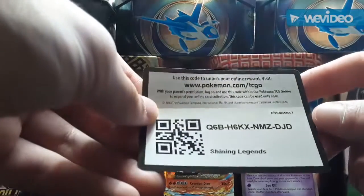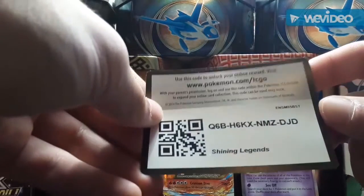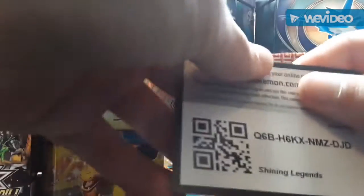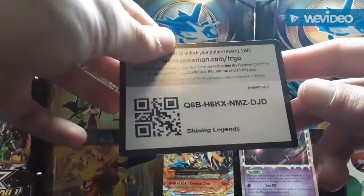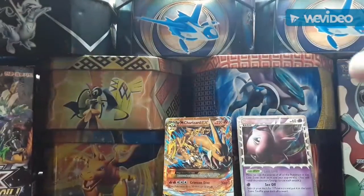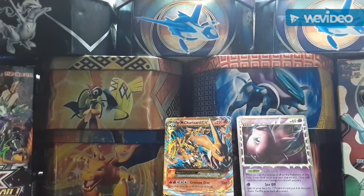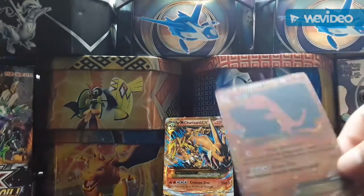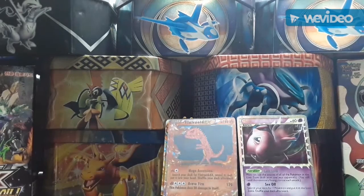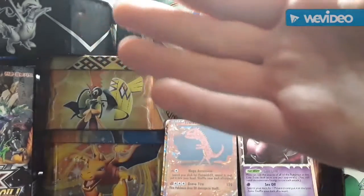This extra code card is for one Shining Legends blister pack — you guys know how much I like Shining Legends. Thank you guys so much for watching. This has been my full Pokemon card collection — all my good cards. That Flarezoid EX right there is definitely the best card. Get out, Mega Charizard!